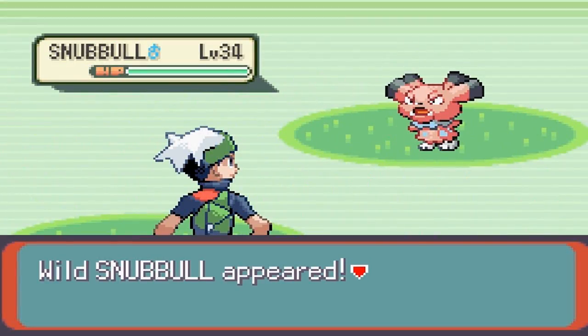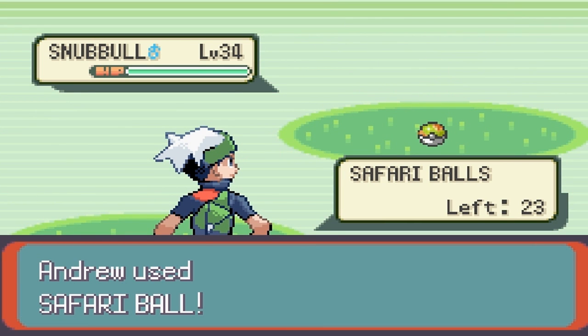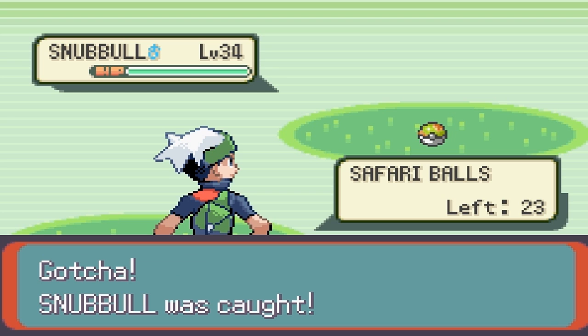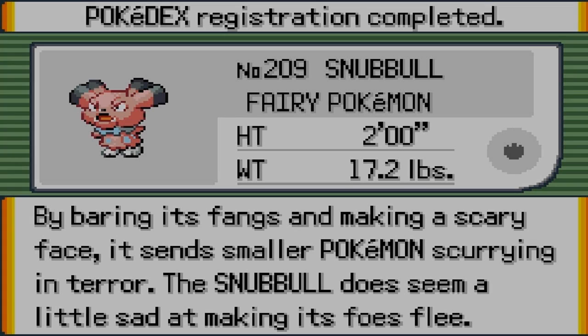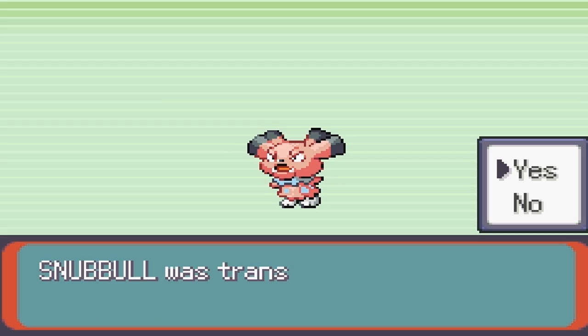There we go, we have found a Snubble. I was actually quite surprised you could find this Pokemon being so rare. Please catch — oh, thank you. Yeah, it took me a while. Lots of Mareeps and lots of caught Sunkerns also. Want to be careful because Sunkerns and Mareeps have a low encounter rate. Anyway, that's Snubble and Mareep.